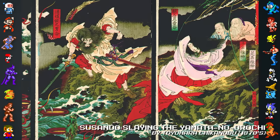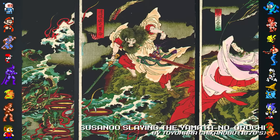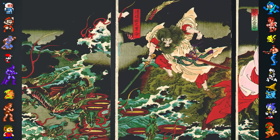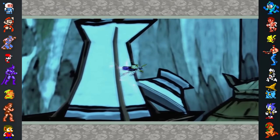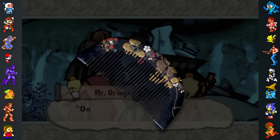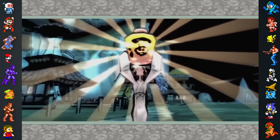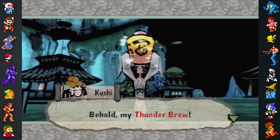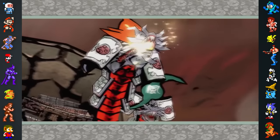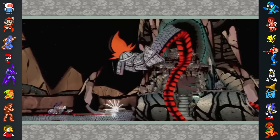In the legend, Susano meets a grieving elderly couple who reveal that the eight-headed serpent Yamato no Orochi has been devouring one of their daughters every year for the past seven years. Their only remaining daughter is Kushinada Hime, but Orochi is coming for her as well. Susano promises to kill the beast in return for Kushi's hand in marriage, and transforms her into a comb that he places in his hair — the game's Kushi's hair is distinctly comb-shaped. Susano and the couple then brew eight separate servings of sake for the eight heads of Orochi. When Orochi arrives, all eight heads intoxicate themselves and the monster falls unconscious. As the game's boss fight against Orochi shows, Susano then chops the monster to bits, slaying it once and for all.